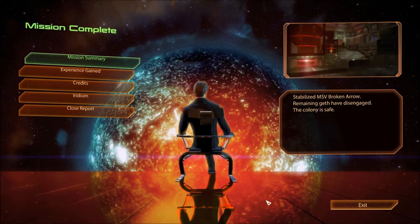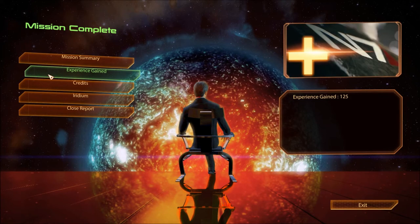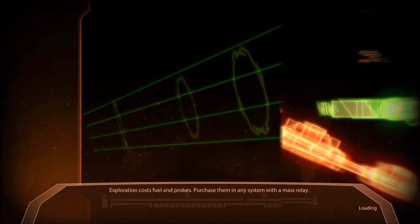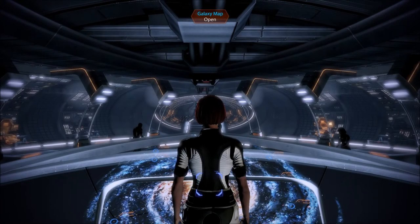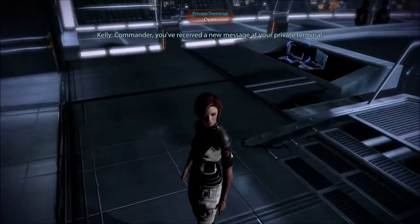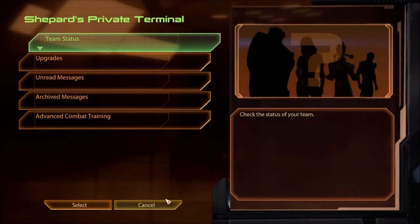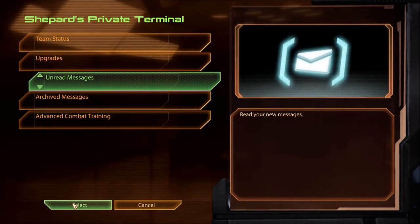Stabilize MSV Broken Arrow - remaining Geth have disengaged. The colony is safe. What about the captain? Oh, he's dead. Maybe that was his body. 125 experience as always, 7,500 credits, 2,000 iridium. Commander, you've received a new message at your private terminal.